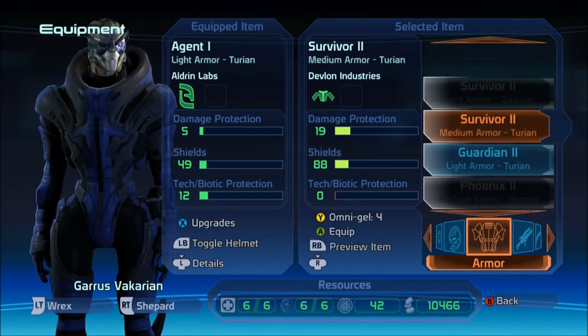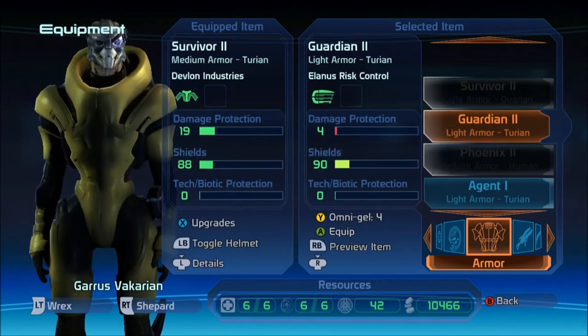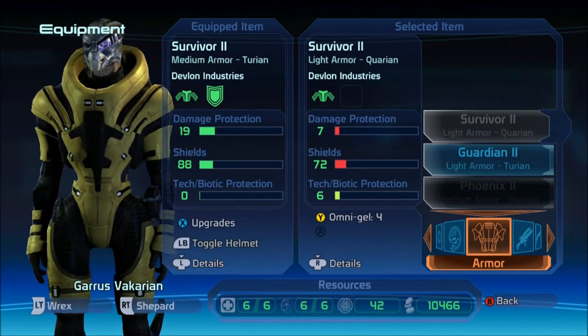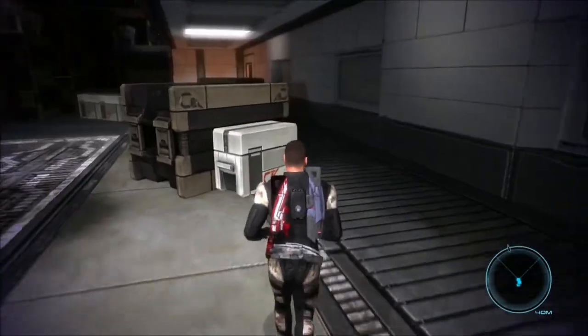Maybe we can get better armor for you. Yeah, we can actually. Oh, now you got like funky new... and you need more shields for sure. Alright, so that was definitely profitable. Little trip.